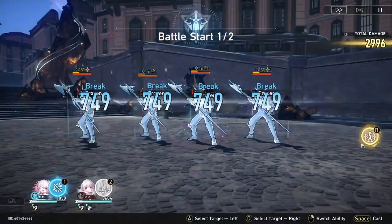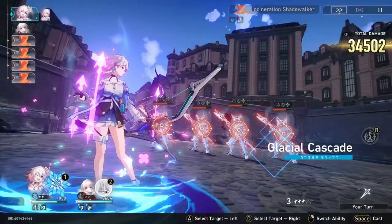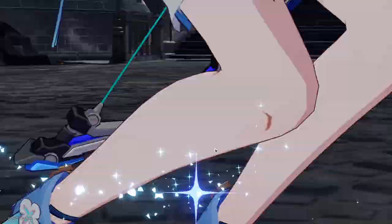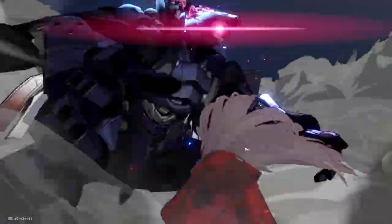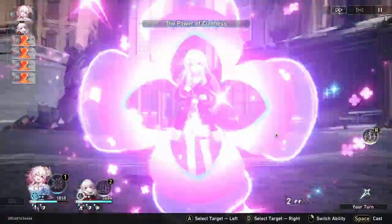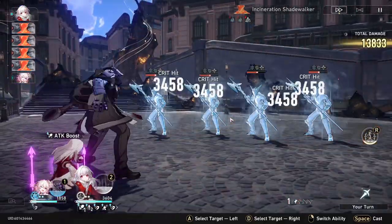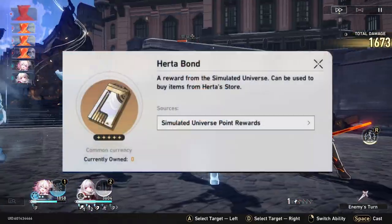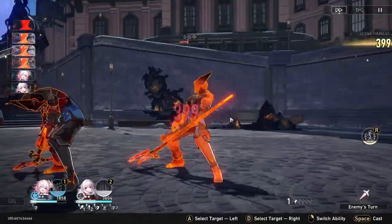Honkai Star Rail has gone down a unique route where they are providing the opportunity for players to obtain 5-star light cones in many ways. One very good budget option is the light cones you can obtain in Herta's shop. To obtain these light cones, all you need to do is play through the simulated universe and accumulate items called Herta's Bonds. Once you collect up to 8, you are able to buy one of 3 five-star light cones in the shop.